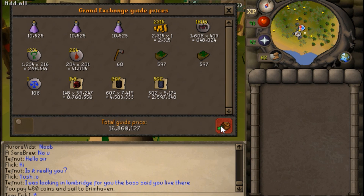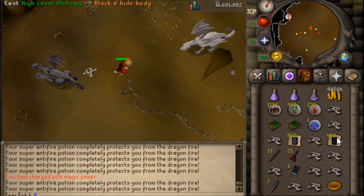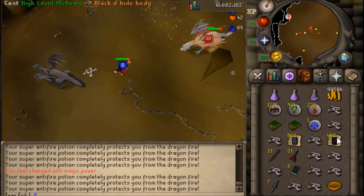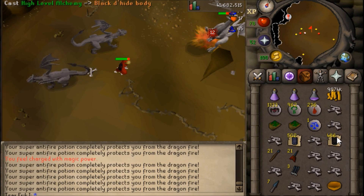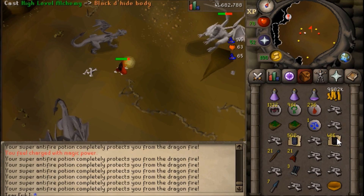Here's a quick price check of my inventory before I go in. I'm just curious how much money I will gain or lose, because these Wrath Runes are a little bit more expensive than Bloods. So I'm going to spend exactly one hour killing Iron and Steel Dragons, casting Fire Surge and alching in between casts, also casting Charge about every minute or when I remember, and see how much experience I get.